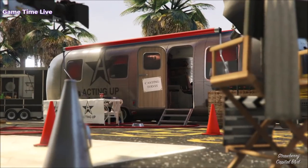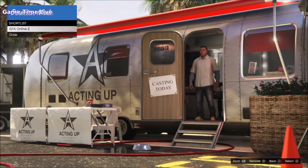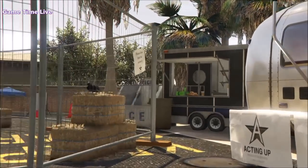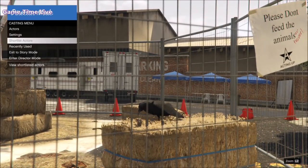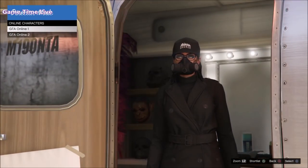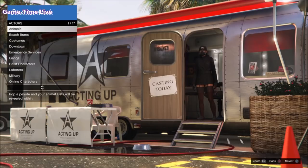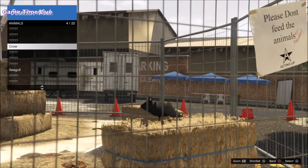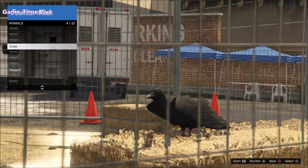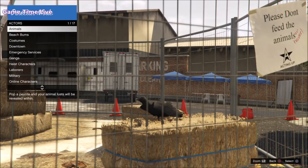We're going to be starting off in single player, and you want to make your way over to director mode. Before we start the glitch, go over to the shortlisted actors and hit triangle to remove everything inside your shortlisted actors. Once it is empty, go to actors, then online characters, and hit triangle on the character you want to shortlist. I'm going to be shortlisting my female character. Then go to the animals section and shortlist any of your birds with triangle too. If you don't have a bird inside director mode, check the video link in the description — it's a peyote plant you must eat to get birds in director mode.